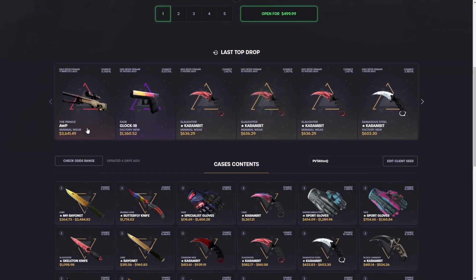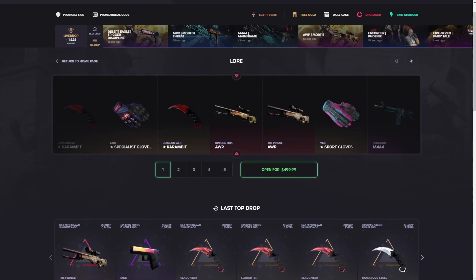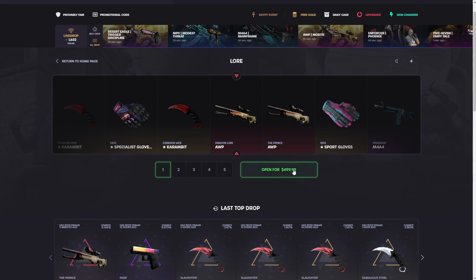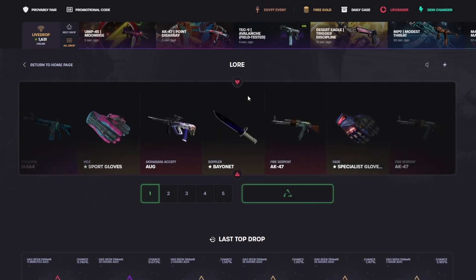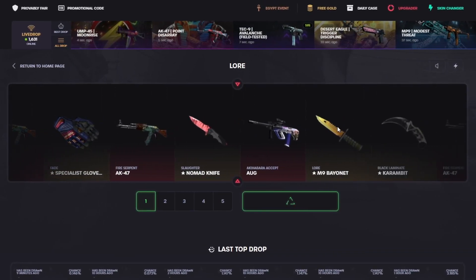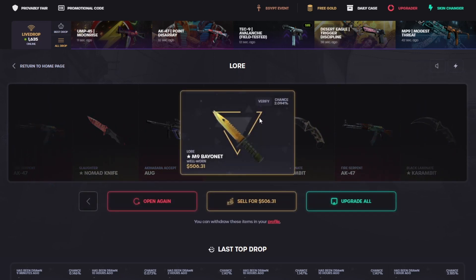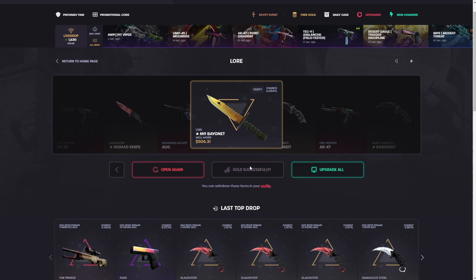Oh man, we can pull a six-thousand-dollar Gungnir out of here, a 4.2k Dragon Lore — crazy items! I mean, I'm okay with even 400 or 300 dollars — we're still gonna end up pretty much even on the video. Come on, please! Here we go — three, two, one — come on, please! Just something decent, something kind of good at least. Oh! Come on, come on — it could be 1200, I think — please!